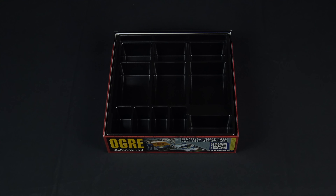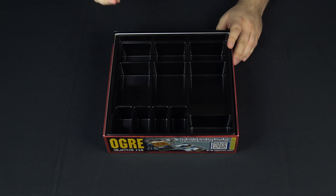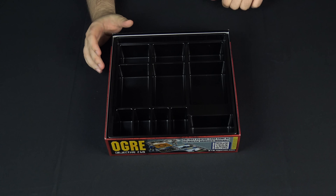Underneath it all we have the garage tray. This is a full plastic tray and you can store all the tokens, the minis, and things that might come out later in this tray. It's really nice — very similar to Ogre Designer's Edition, just scaled down to fit a reasonably sized box.